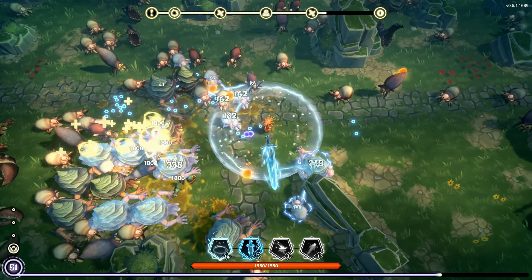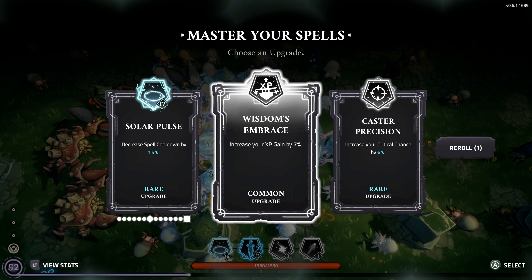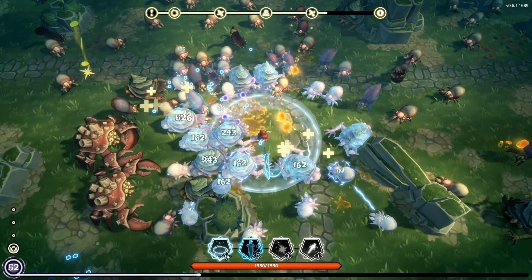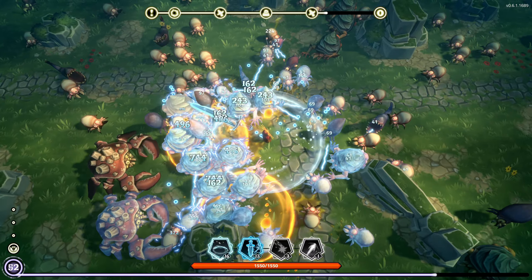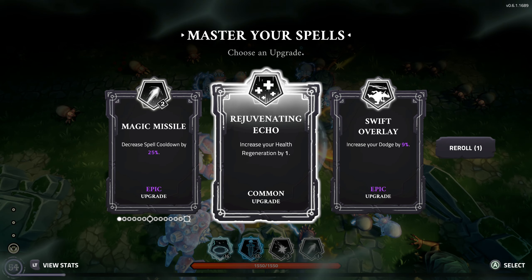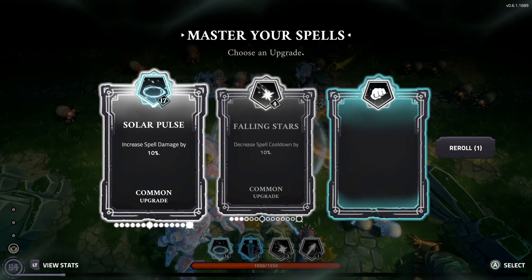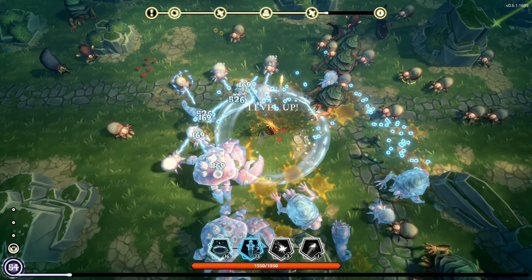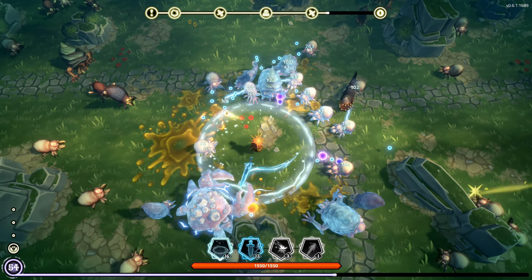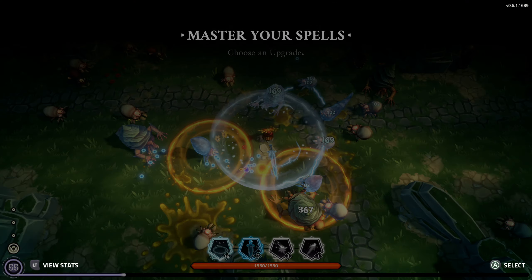Starting to get a pretty significant amount of crit building up too, and we also have significant crit damage, so things should start just melting. We're at 41-47% crit. Once you kind of cap out those spells, take the good upgrades for them, but also consider getting good generic things. I'll grab some dodge — I'm not sure if it actually works, it seems like 50/50. But grab some global damage for everything — I'll take that rather than just 10% for one thing. Once it's not moving us towards an evolution anymore, it makes more sense to do the global.